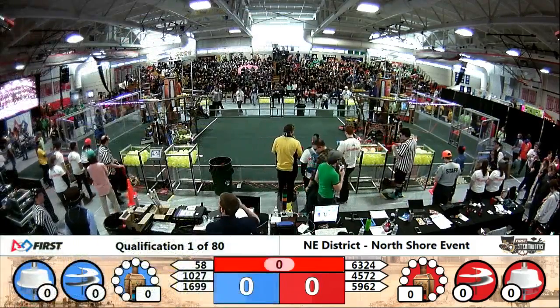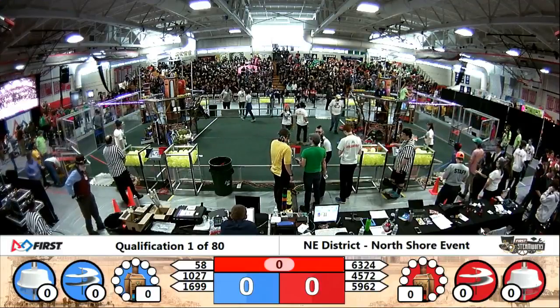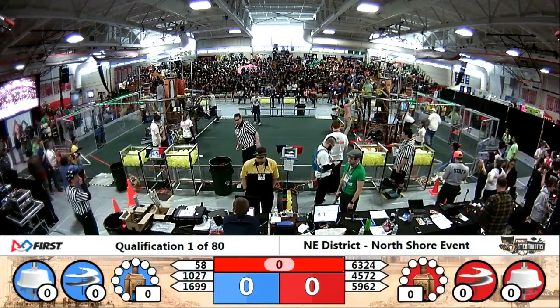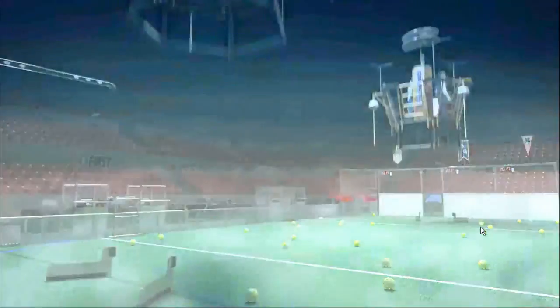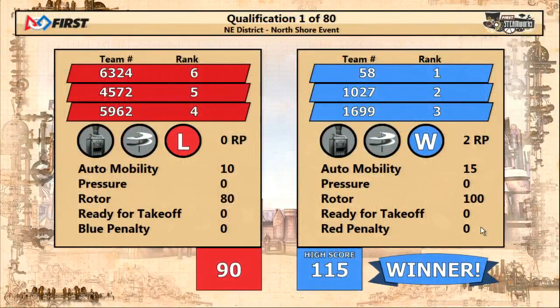As time expires for the first match of the day, we'll have to go to the refs for the score. So despite the score not showing up on the screen, we do have an official scorer at the table. The airships take flight. The Blue Alliance crosses the finish line and they take the win with a score of 115 to 90. The win will earn them two ranking points. If you can get all four rotors spinning, that will earn you an additional ranking point. And if you can build 40 kilopascals of pressure in your boiler, that will earn you an additional ranking point.